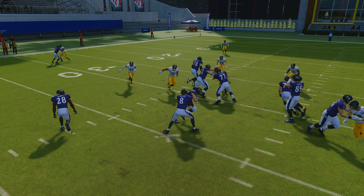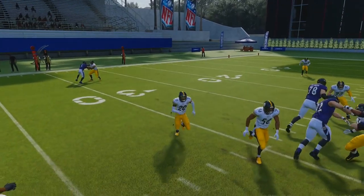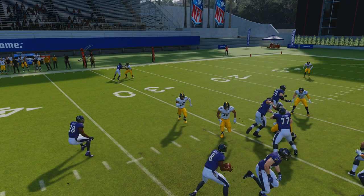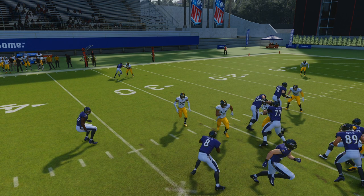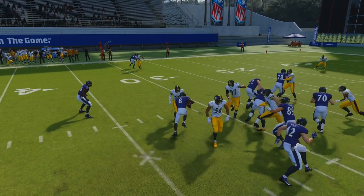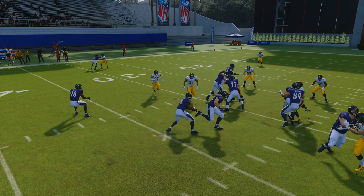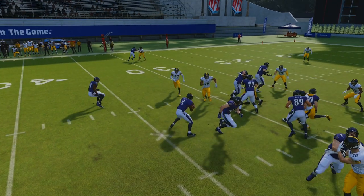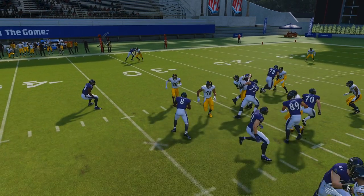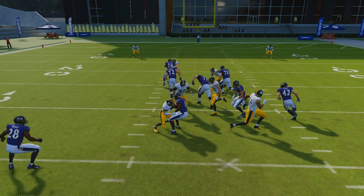That brings us to the second option — keep with the quarterback — and the third option — pitch to the running back. To decide which to do, you read the pitch key, number 20, who is flying in at the quarterback, meaning the correct read is to pitch. The issue with most triple option plays is that the game will not let you pitch until the quarterback completes a long animation taking several steps, and by that time it's usually too late. That's a big reason people aren't running triple option right now.